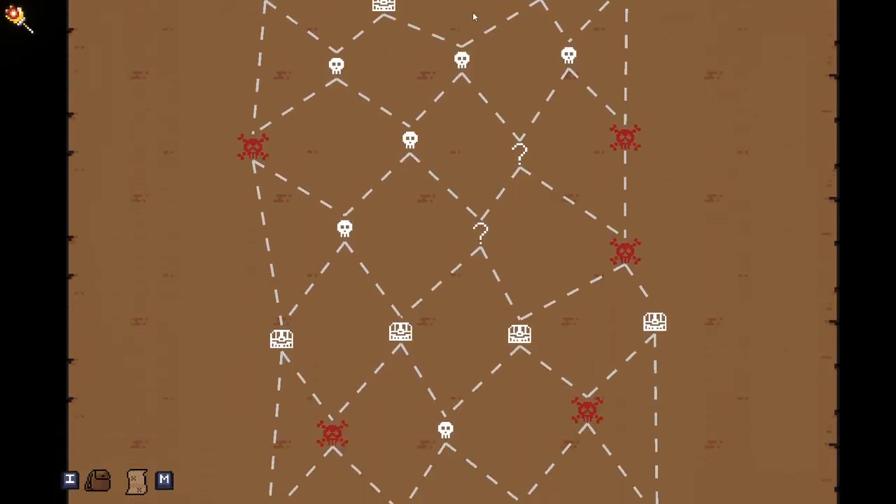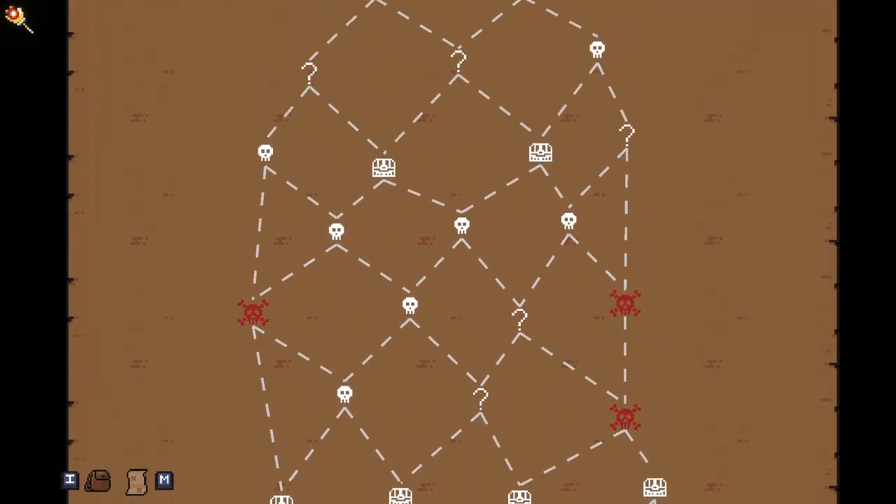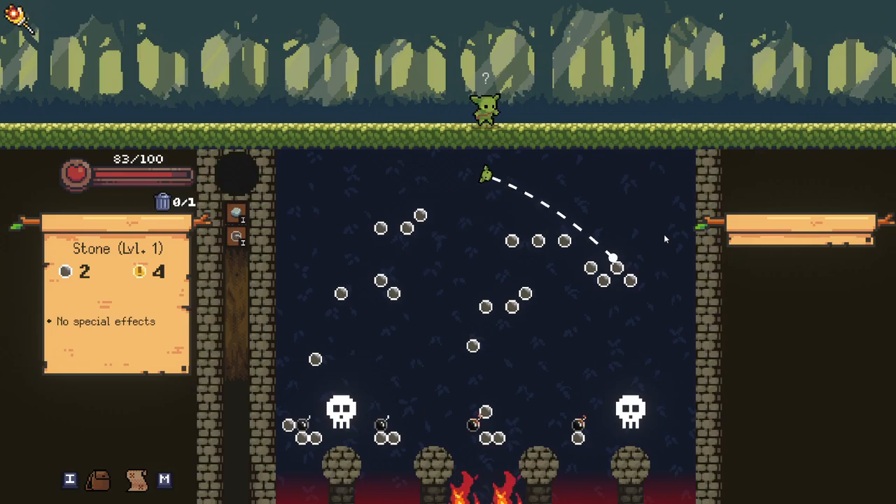We can check our map to see which way we want to go. I think we want to go right because we've got elites here. You'll notice the map is very similar to a Slay the Spire type map. Please go in there — no! If it goes in the fire, I take damage. God damn.